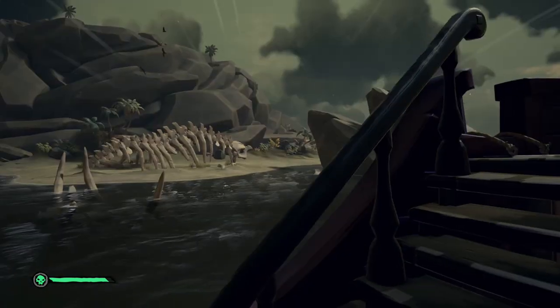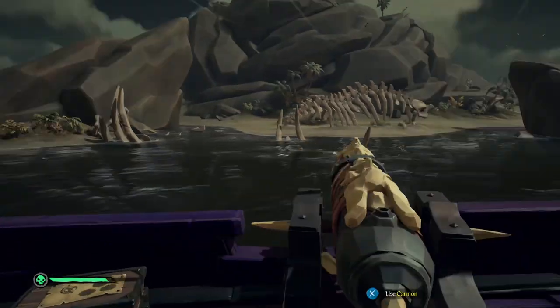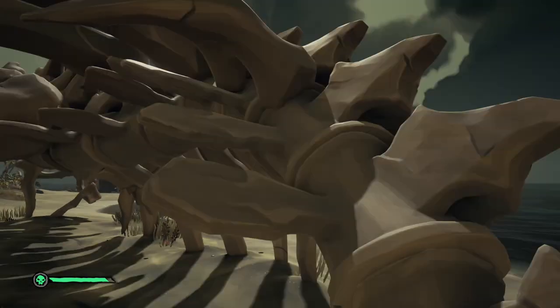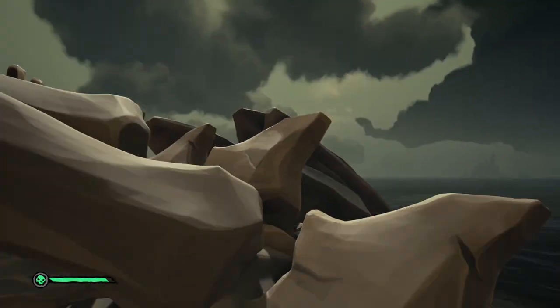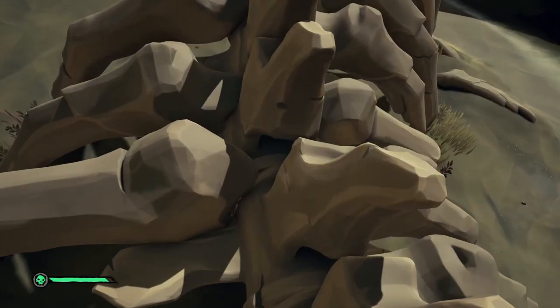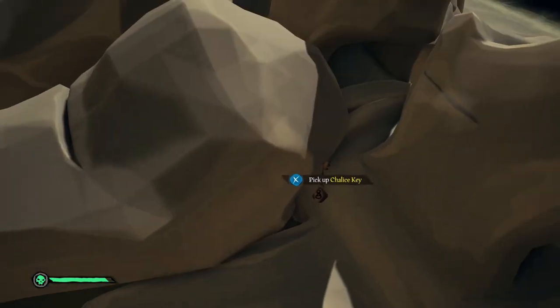Launch yourself over there — you can actually climb up the tail. I tried to land on it, but that's kind of a difficult shot; I imagine it would be difficult to cannon onto it. But once you climb up the tail, you're going to find the key in between one of the vertebra and the ribs right here.